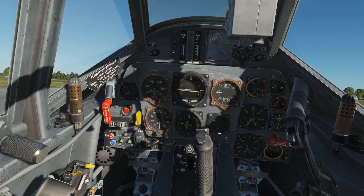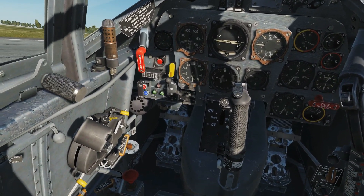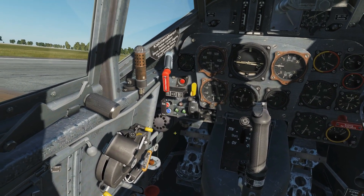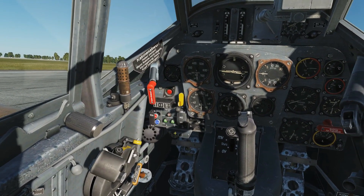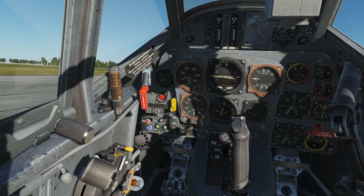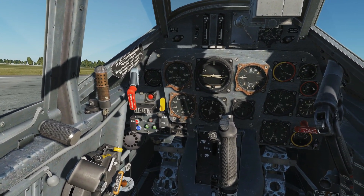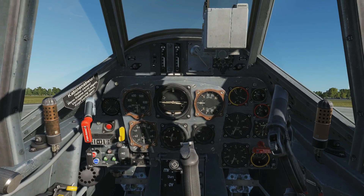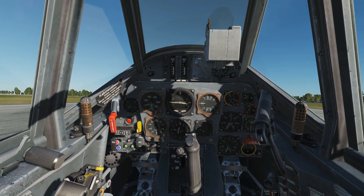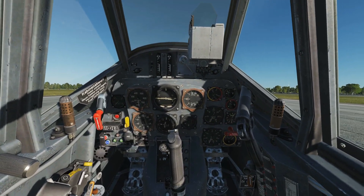The controller for MW-50 injection in the Kurfürst has 'off' and 'on' positions. How it activates is a little different from the Dora — in this aircraft it will only work if the throttle is at or past 100%. If you come back to 99% or lower, the MW-50 will deactivate. As far as I'm aware it's a little simpler, or less smart, than the Dora.